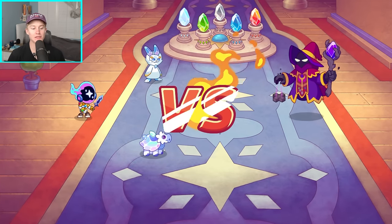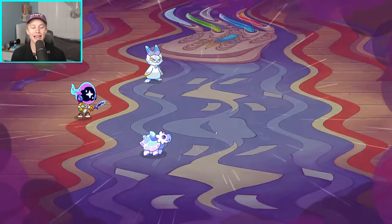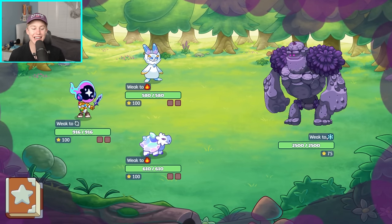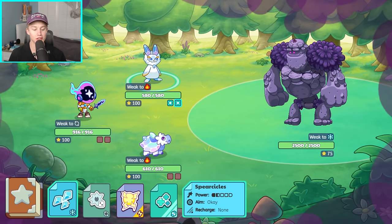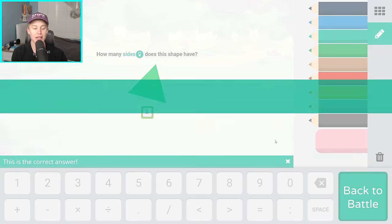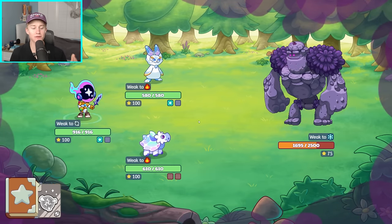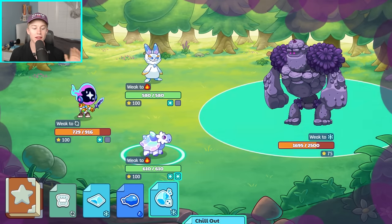Here is our first boss battle — the one and only Shadow Gerald. You're going to see exactly why I told you to pick ice pets and the ice relic, because Shadow Gerald is weak to ice. That is exactly what we want to see. This battle is going to be super simple. Spearsicles is an ice spell — we're going to use it and we're probably going to do a bunch of damage. We basically did over 500 damage on our very first spell.